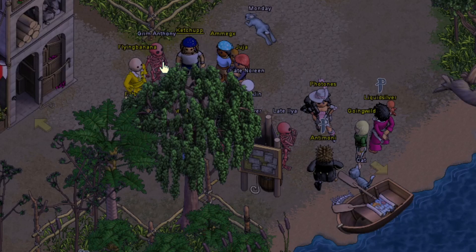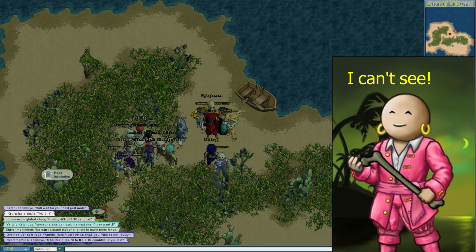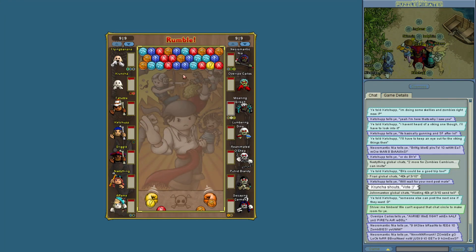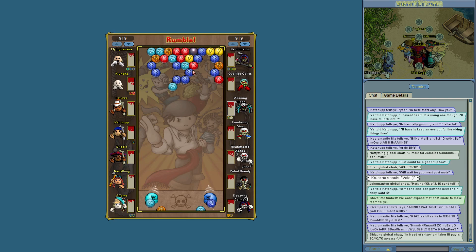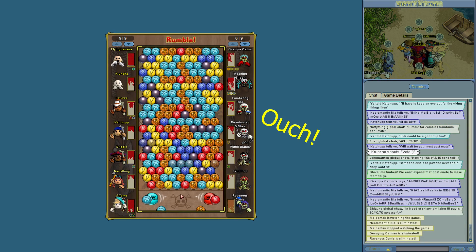If you log into Puzzle Pirates and your screen is all dark, that means one of two things is happening. Either you've messed up your brightness settings and you've broken your screen, or it's just some zombies or skeletons. Zombies and skeletons are NPCs that appear on random islands and can be challenged to a brawl. Skeletons use the sword fighting game, and zombies use rumble.